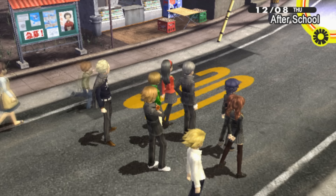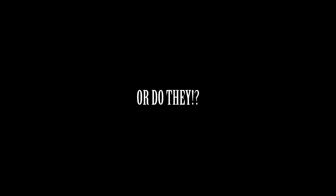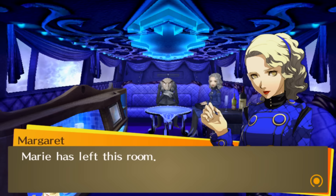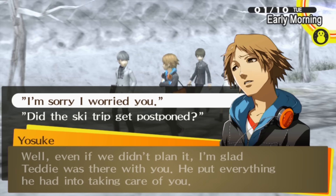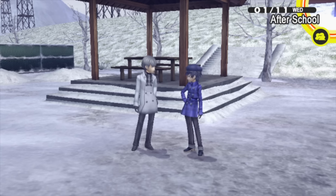We did it! We caught the killer, the fog clears up, we max the Judgment social link, and the day is saved. But where do they all end up? You're about to find out. We return to the Velvet Room and find out that Marie is no longer there — she's apparently gone missing and Margaret is looking for her. We also find out we're sick, which puts us into a coma where we see visions of Marie. After waking up things go back to normal, but again there's not much to do.